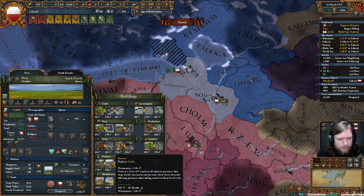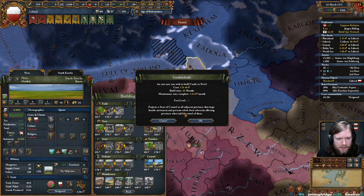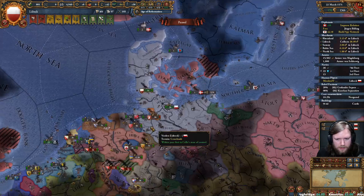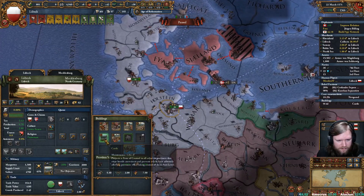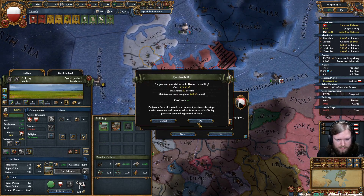We can upgrade this centre of trade. I think Lübeck we're going to stick at level 4, and we're going to slowly but surely upgrade these. Kolding also needs to be level 4.